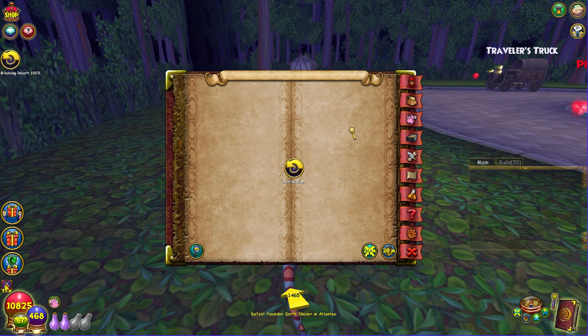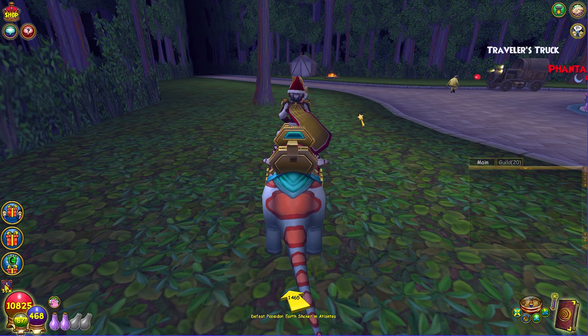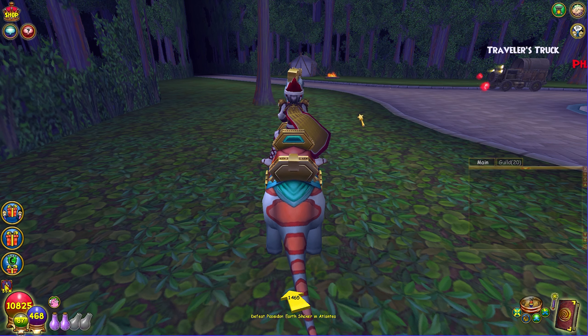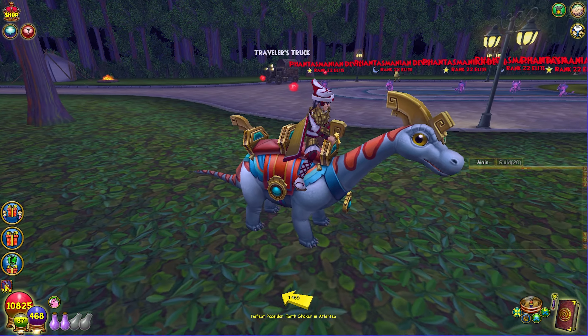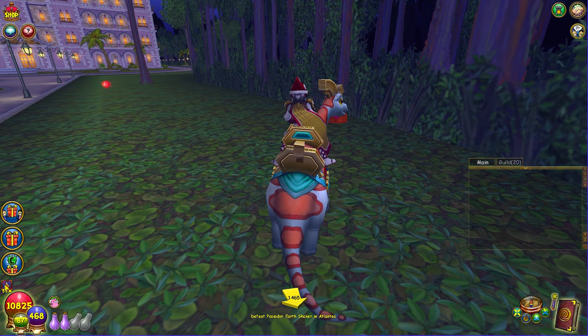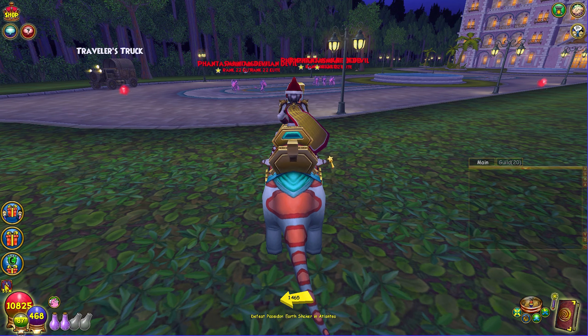When it comes to the map, you want to go to Billabong Resort. Billabong Resort is going to be like your best friend when it comes to farming these reagents. There are other spots as well — I know some people are talking about the Outback — but from my experience, I've tried the Outback. There's not really an efficient route and it requires leaving marks, which I don't recommend.